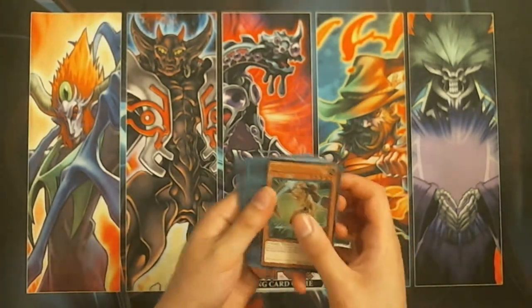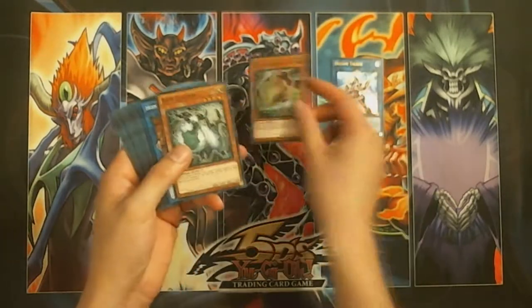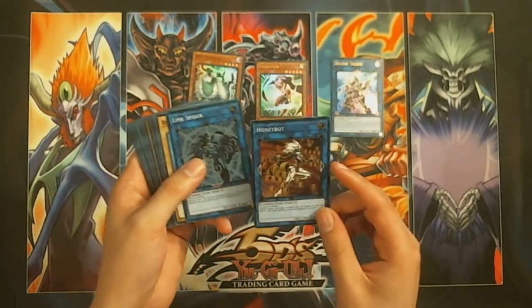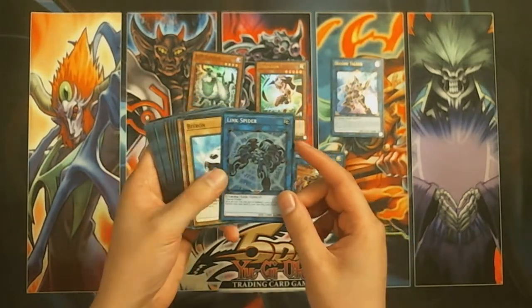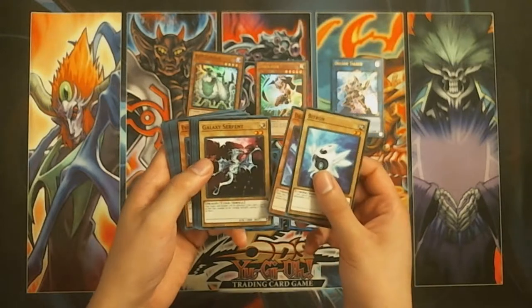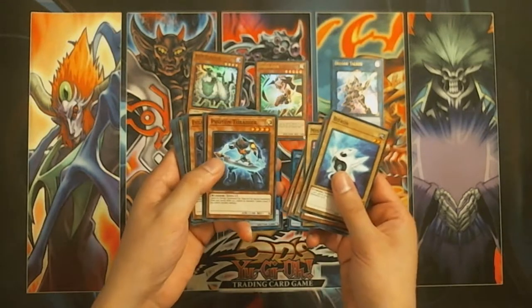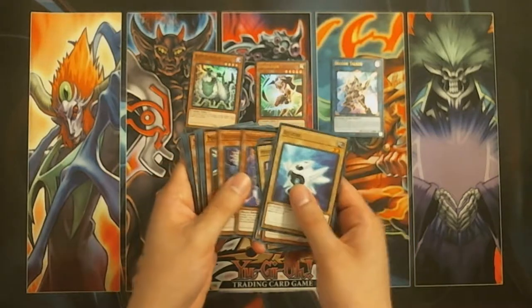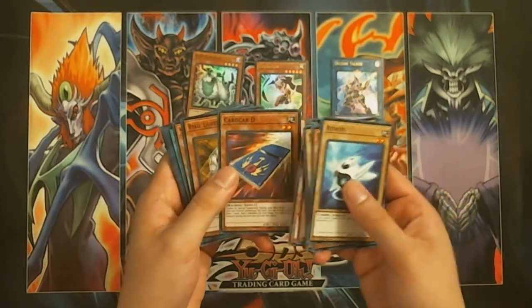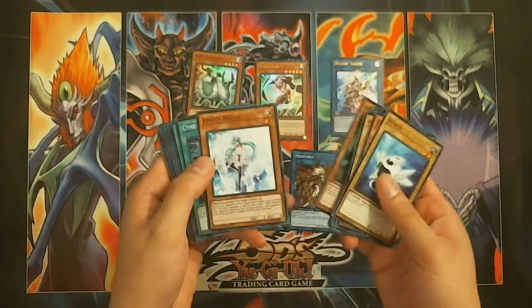So we have Link Slayer, Decode Talker — probably worth getting it for the deck anyway. We have Ram Clouder, Cyber monster, Honey Bot — it's an okay one. Link Spider — it's an okay Link one summon monster. We have Bit Tron, Swift Scarecrow, and Effect Veiler — good card.